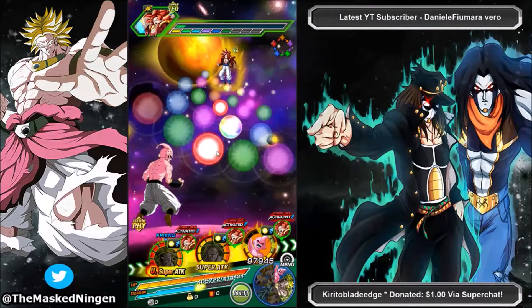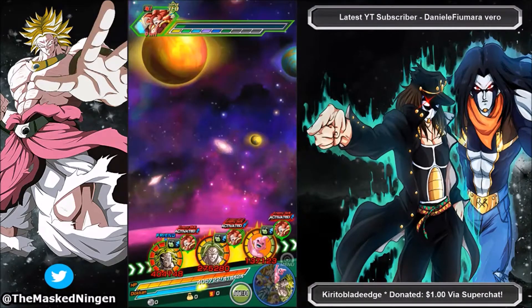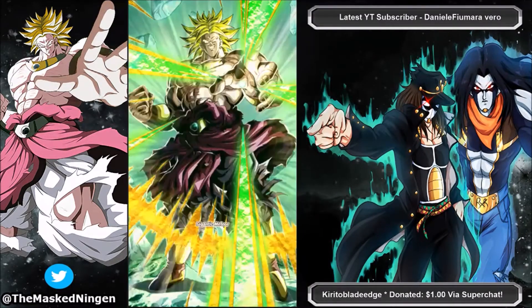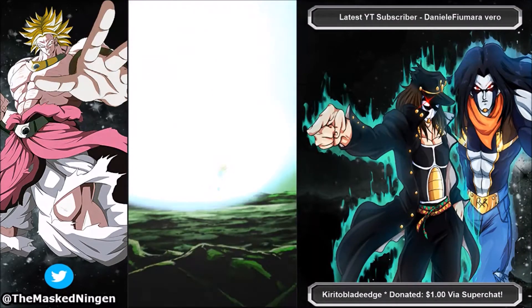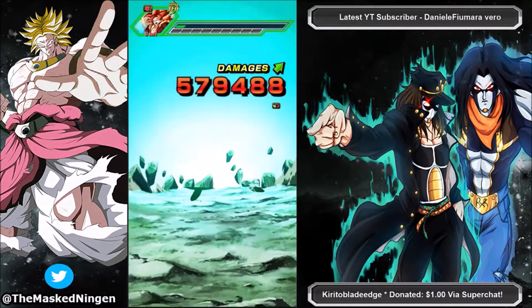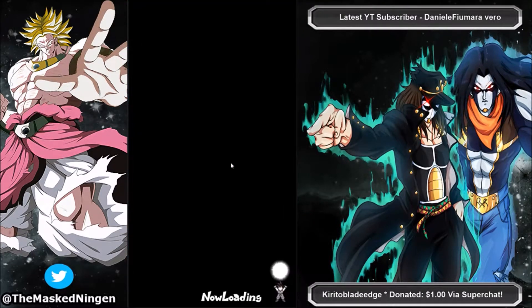With Kid Boo on rotation linked up with LR Broly, he has like all of his links - 6.9 on his attack stack. And this isn't even the best team you could run him on because his leader skill percentages are so low. That is absolutely ridiculous.